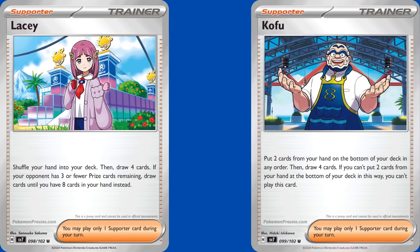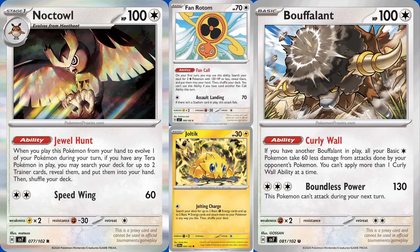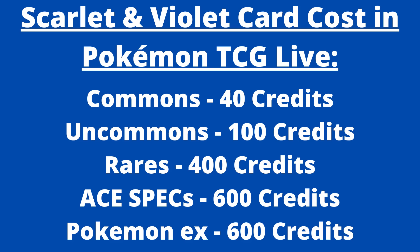Remember when I said the set sucks? It actually gets worse. When it comes to the support Pokemon in Stellar Crown, there are just 4, and I've covered all of them already. Get yourself a 4-4 line of Hoothoot to Noctowl, 3 Bouffalant, 2 Fan Rotom, and 4 Joltik — and you're all set. Hoothoot, Fan Rotom, and Joltik will likely be commons, Bouffalant an uncommon, and Noctowl might be a rare. We'll have to wait until closer to September 12th to know the actual rarities, but it'll likely cost 2,400 credits to craft all the support Pokemon. If Noctowl ends up being an uncommon, it's down to just 1,200 credits.